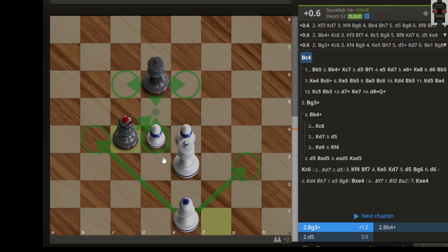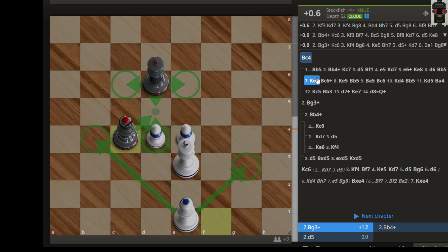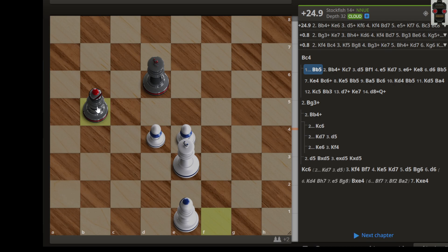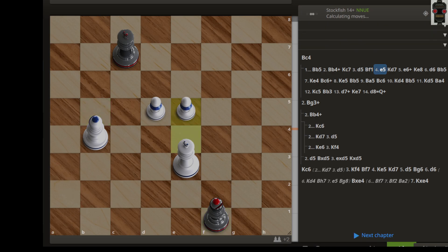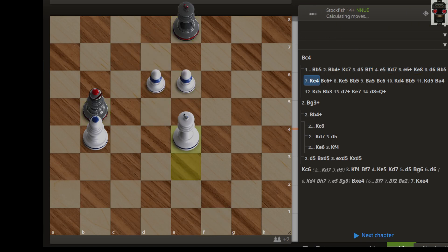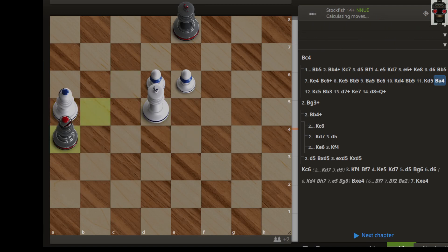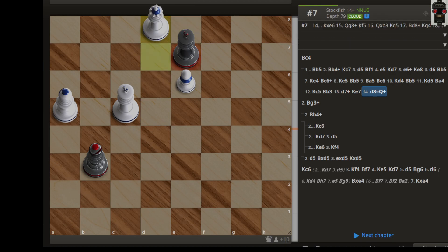Bishop b5 is also a possibility at the initial position, but if black tries bishop b5 then it will be losing for black, because now we are not covering the d5 square. After that, the king will just be doing nothing, hardly doing something, and white will simply promote to a queen.